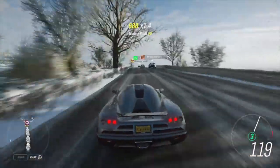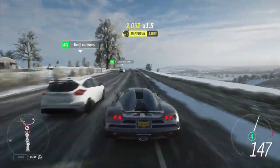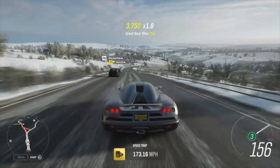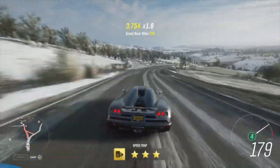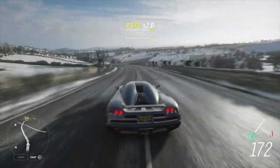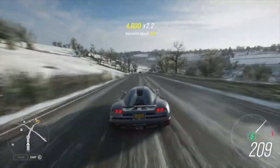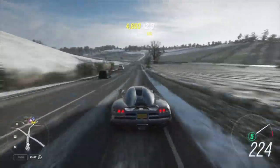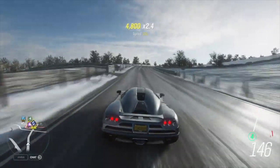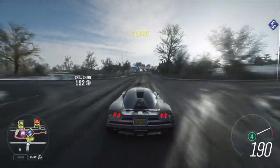As usual, you unlock this car when you get this week's season to 50% completion, which is Winter — the worst one there is. In today's video I'm going to show you the quickest way to get to 50%, doing the least amount of races in the least time possible. They've actually changed the percentages a bit this week, so follow this tutorial properly if you want to hit exactly 50% as fast as possible.